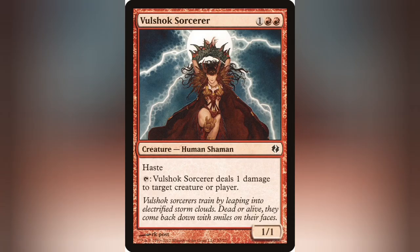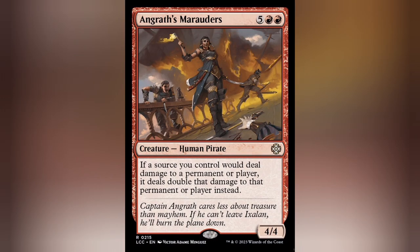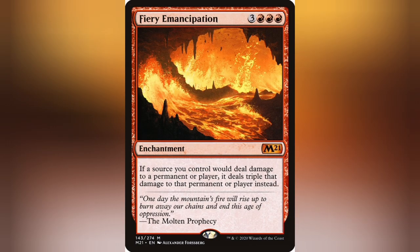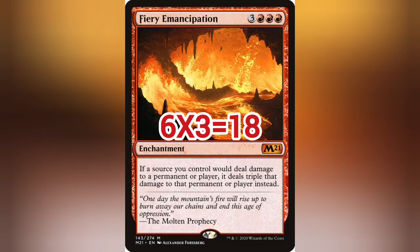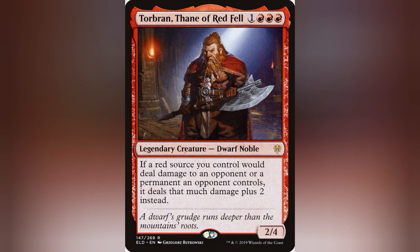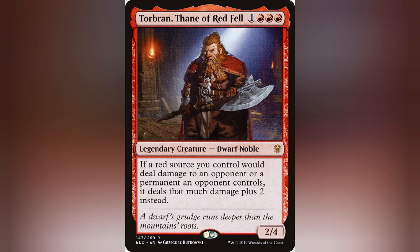But what if you have multiple instances of damage replacement effects on board? Well, unfortunately, unlike most effects and abilities, it's not the active player that gets to choose the order of the Replacement Effects. Instead, it's the player whose field or life total is being targeted. So let's play the same scenario, but this time we have Emancipation, Angrath's Marauders, and Torbren on board. If it were up to us, we'd want to go Torbren, Marauders, then Emancipation to maximize the damage — going from 1 to 3 to 6 to 18. But it's not up to us. So instead, the opponent would likely order it Emancipation, Marauders, then Torbren — going highest to lowest. It would go 1 to 3, 3 to 6, then only 6 to 8. Your opponent gets control over how your damage is multiplied.